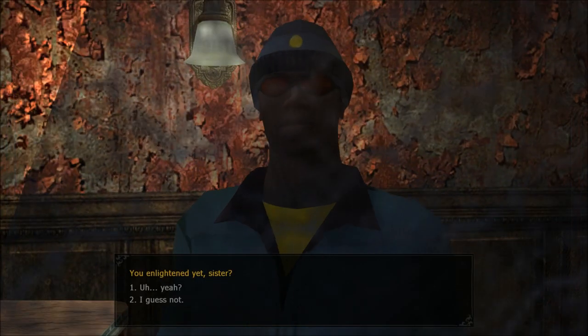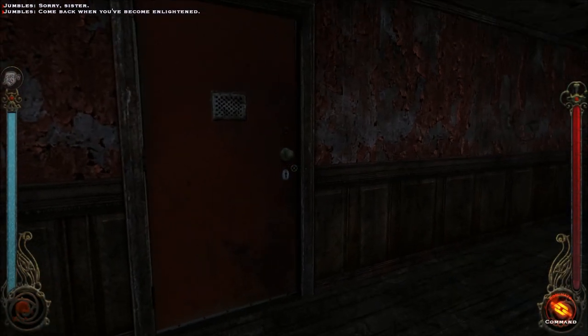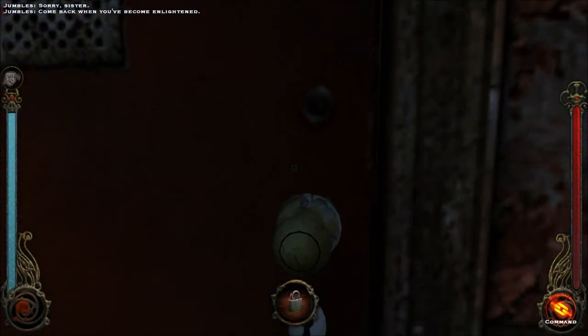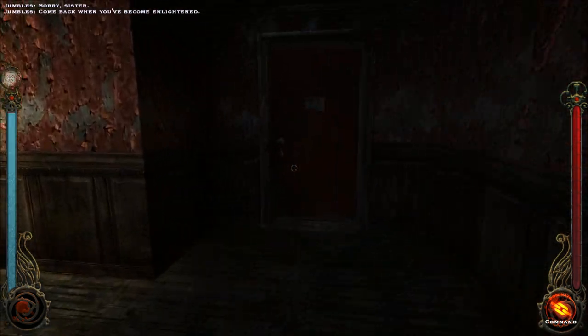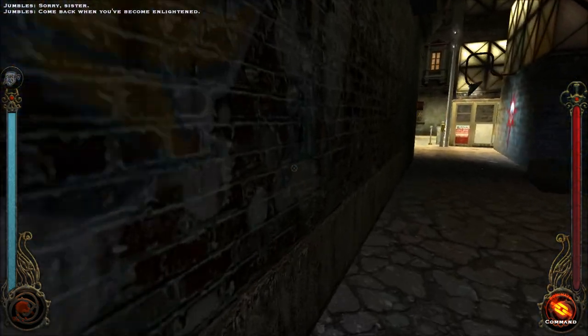'You enlightened yet, sister?' 'Sorry sister, come back when you become enlightened.' Yeah, I want to be enlightened. Or do I? Do I not want to be enlightened?